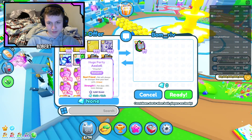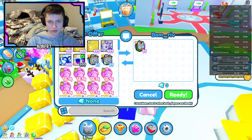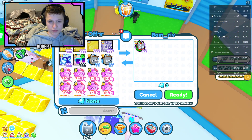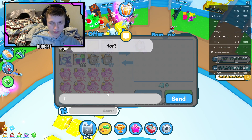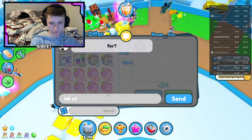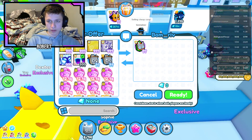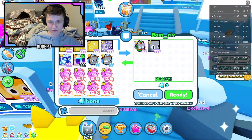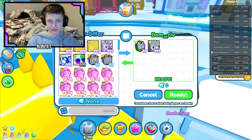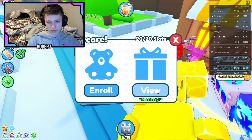Let's put in the huge Party Axolotl and see what kind of offer we get — maybe an 11 out of 10 offer, maybe not. I'm just gonna see what this guy has to offer. He's offering a huge Chef Cat. Yeah, that's a very bad deal, considering I just traded more than that for the pet I have. I'm not gonna do it.